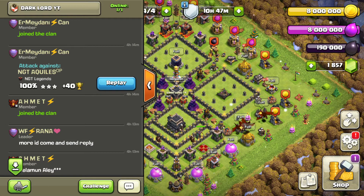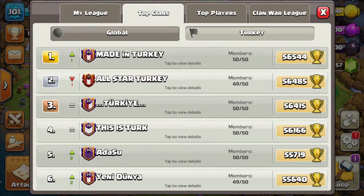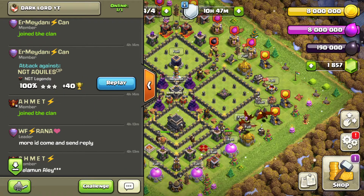Here is Ermi Danny Can with his attacks. He is currently at 6022 trophies. Let us take a look at the clan where he is — he is in All-Star Turkey and he is at the top with 6022 trophies. Now let us jump into his first attack, which is on an NGT Legends Achilles player.